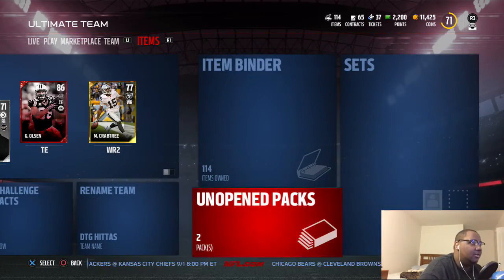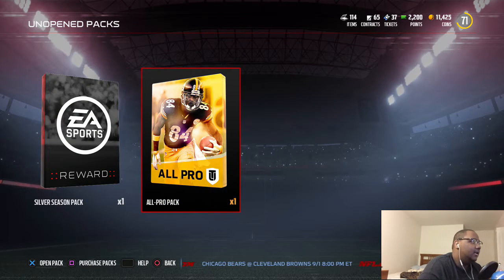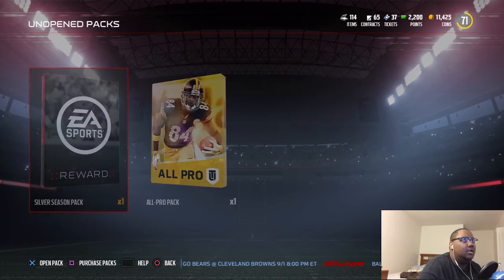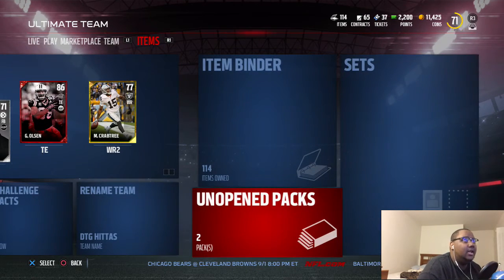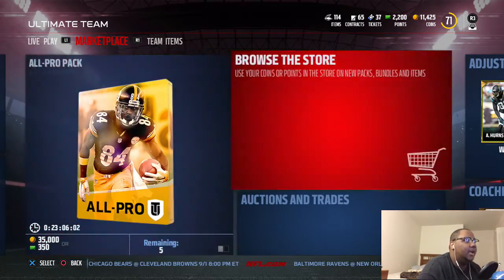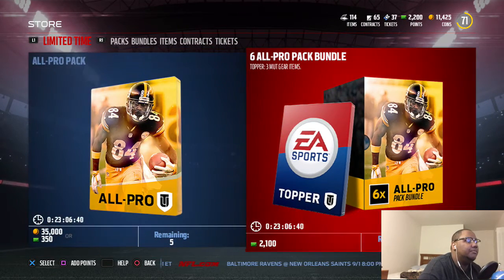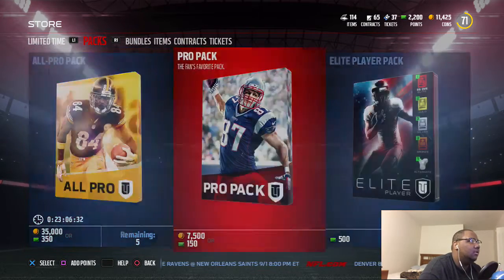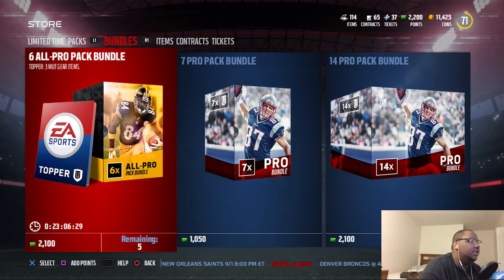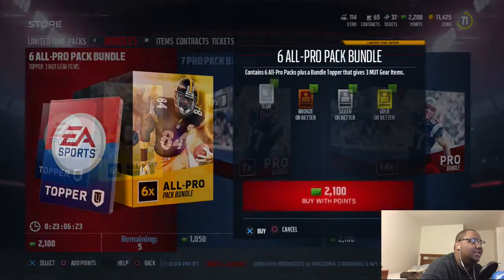The weekly packs came out today. I got one All Pro pack and a silver season pack. I've got over two thousand points on the top right of the screen, which is enough to get a pro pack bundle that comes with a topper — a six All Pro pack bundle. Let's go ahead and purchase these right now.